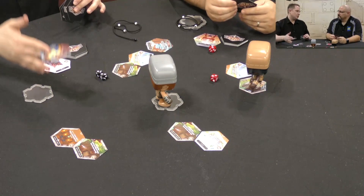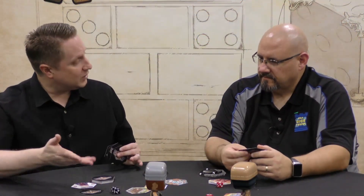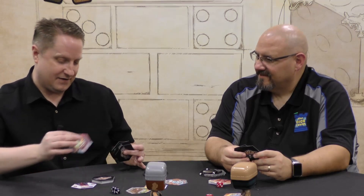One thing you may remember from the World of Warcraft trading card game is traps — cards you played face down. This is a defense card. As one of my actions, I can play this face down, and when you come to attack me, I reveal it and it changes the outcome of that attack.